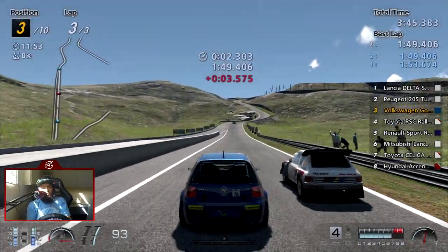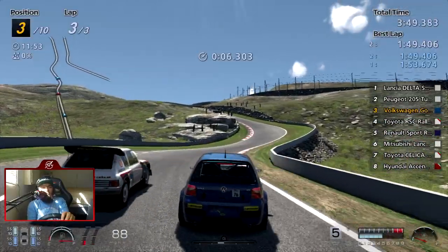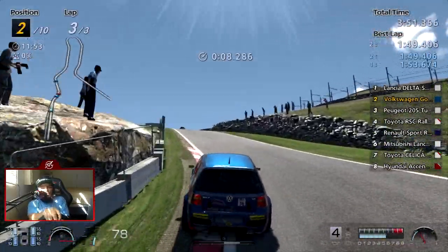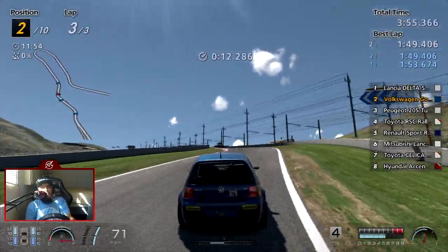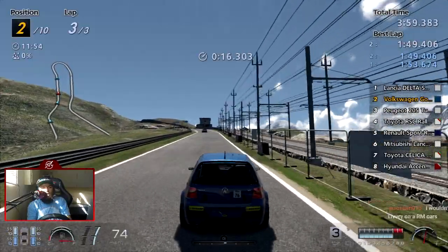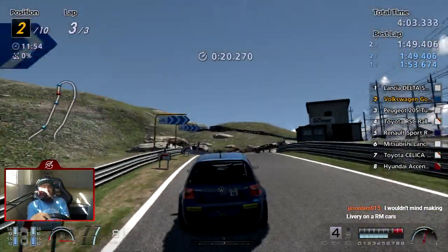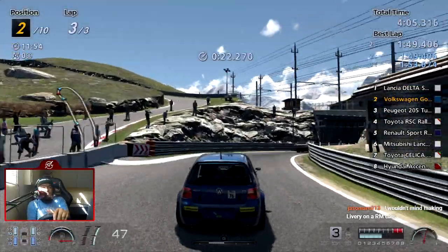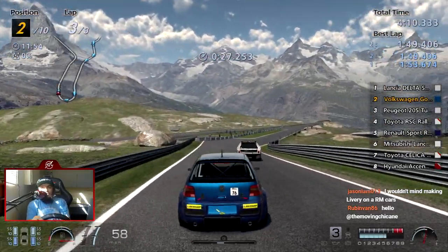With performance points coming back in GT7, along with racing categories, they could do what Forza Motorsport 3 and 4 did — if a street car is powerful enough, make it Group 3 or Group 4. Obviously not for actual Group 3 racing because there could be significant balancing issues — I'm looking at you, Suzuki SX4.